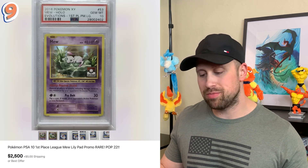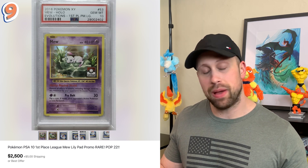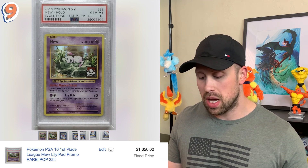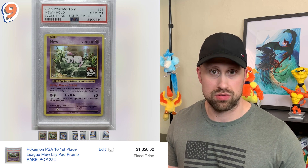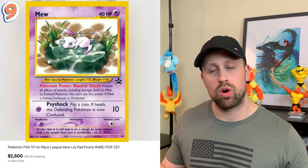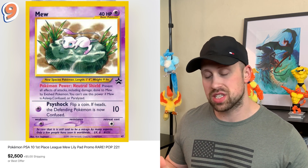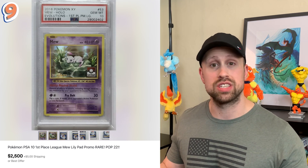The number nine most expensive Mew card comes from 2016 in this first place Lillipad Mew promo that in PSA 10 was listed for $2,500 but had a best offer accepted price of $1,650. This card was also a former Blackstar promo from the WotC era, except back then it wasn't holographic — so they redid it, brought it to evolution in the star pattern holofoil.